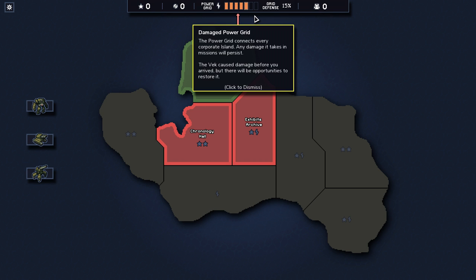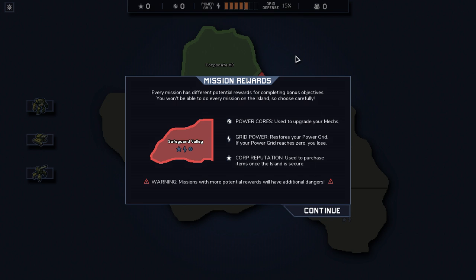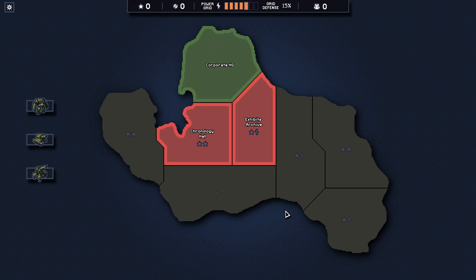The health of the mechs doesn't matter — it's the health of the buildings. This is a game where you're supposed to actually defend buildings, and it gives some very interesting tactical choices. Any damage the power grid takes will persist, but mech damage will not. Power cores are nice, grid power is nice, and corporate reputation is nice. I think reputation is the best thing to get for the most part.